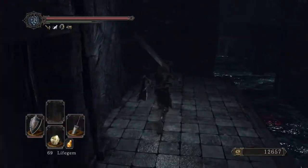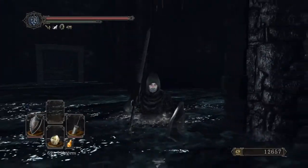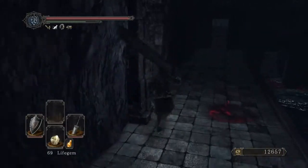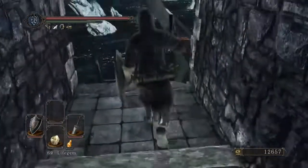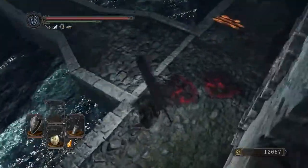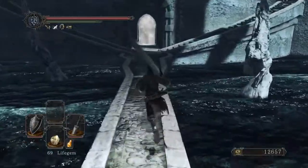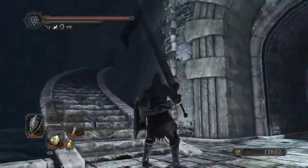Looks like I'm in the clear now, but wait — there's also stuff closer to the boss fog, right? Are there other enemies? I'm going to check it out before I summon old what's-your-face. Let me not fall off this narrow walkway here.